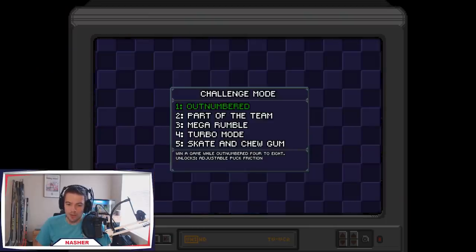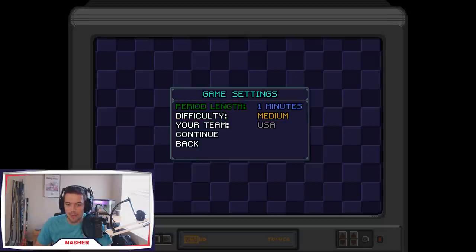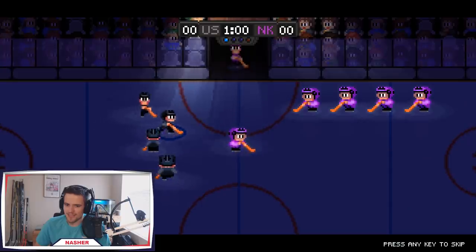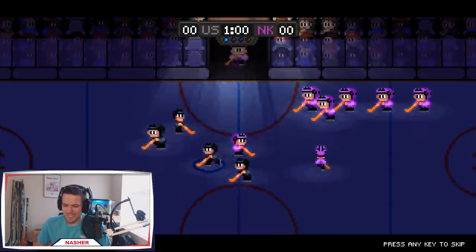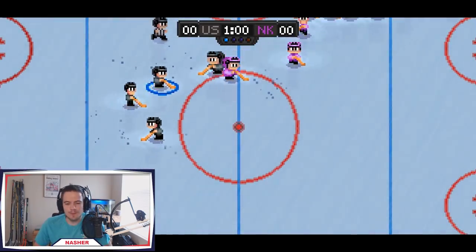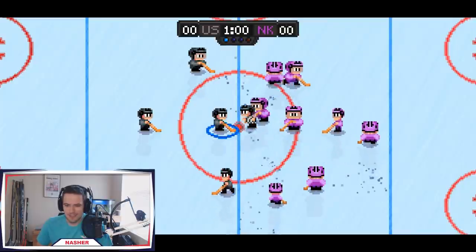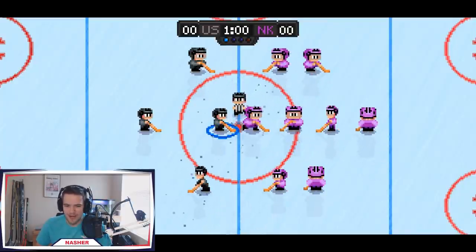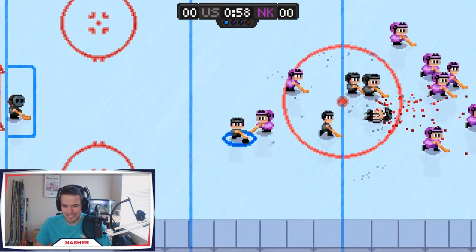Moving over to challenge mode — there are different challenges you have to complete. The first one is you have to win a game outnumbered four versus eight. That could be pretty cool. I'll put it on one minute, medium, USA and try again against North Korea. North Korea comes out with eight guys — this is gonna be absolute mayhem, especially since all you have to do to win is check, body people, and hope for lucky rebounds.